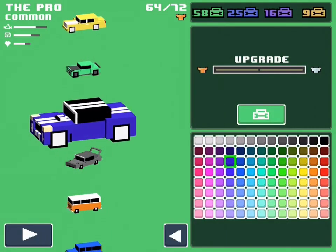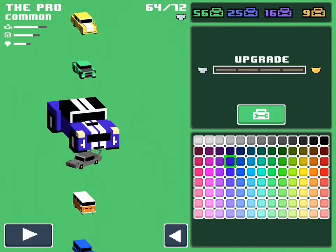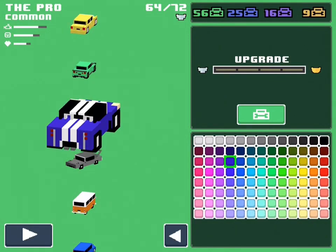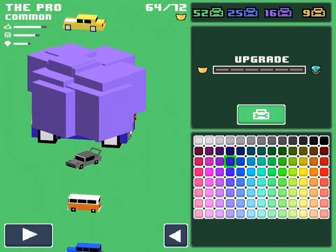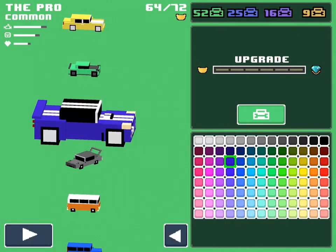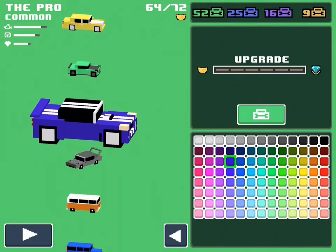Now it is time to fully upgrade the Pro. Here is the first form upgraded — the rubber on the wheels got a bit thicker, so maybe that increases grip and handling. Here is the second form of the car upgraded: we got a spoiler, the tires got bigger, a hood scoop, and a muffler at the back. This car is looking pretty cool.